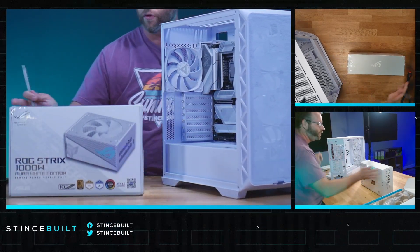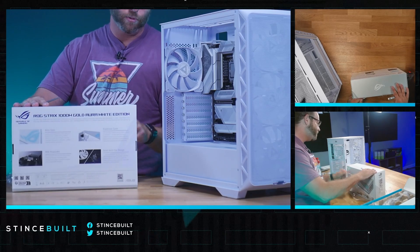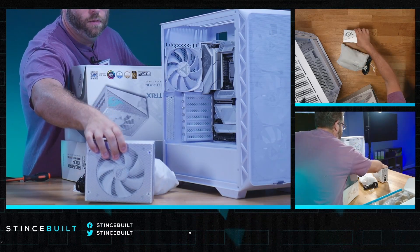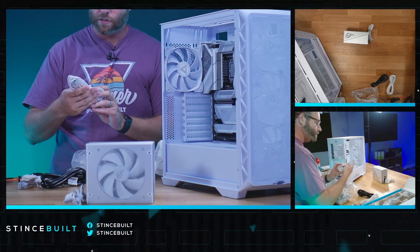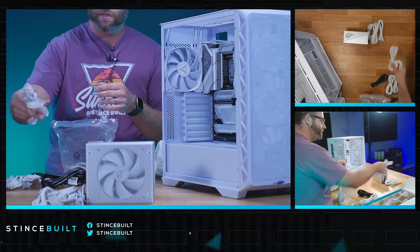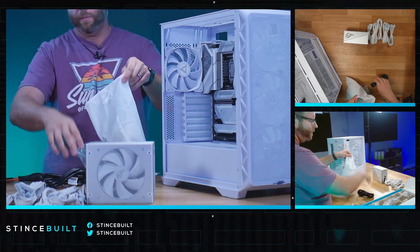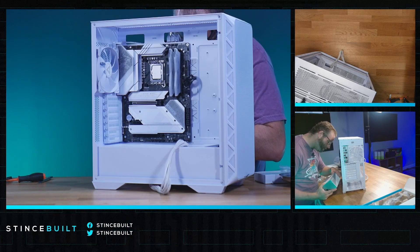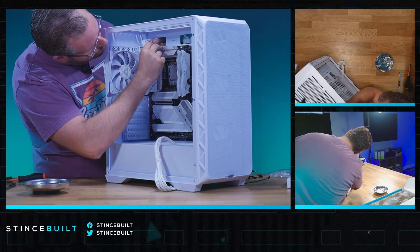We talked about it in the intro: we have the beautiful ROG Strix 1000-watt Gold — this is their Aurora special edition power supply. It comes with white-braided cables, absolutely stunning from Asus. Today we'll need the 12VHPWR for the GPU, CPU 1, CPU 2, and our 24-pin main motherboard connector. All the other cables go into the bag along with the power cable. Great Wall and Seasonic are our favorite OEMs right now for ATX 3.0.